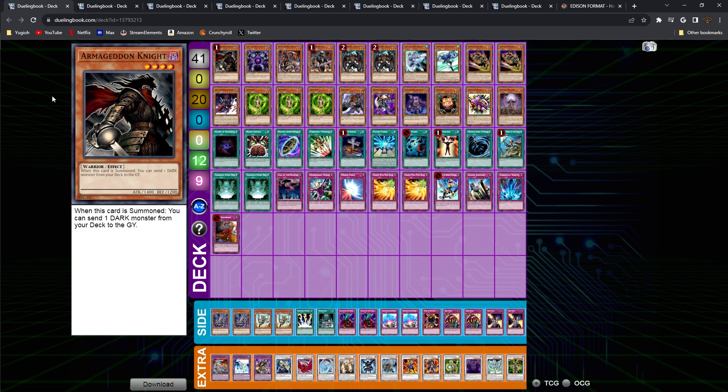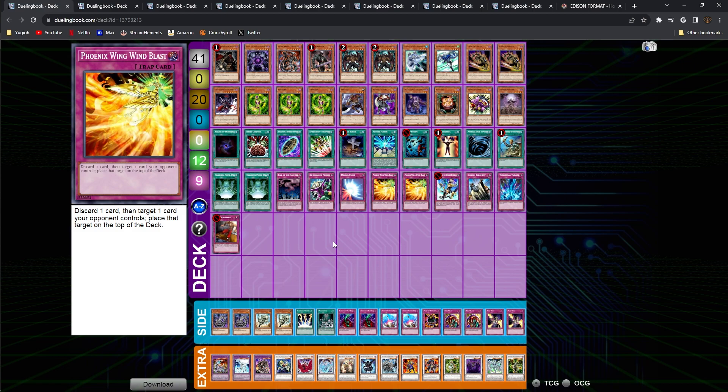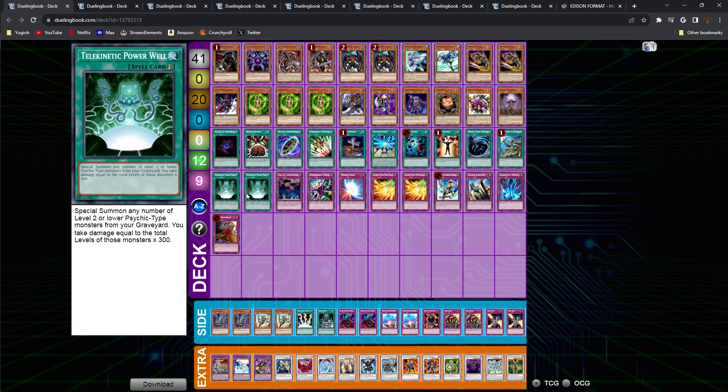The first deck on the list is a Welladad deck that's also running Bubble Man. Bubble Man has been a kind of spicy tech to get a level 4 out and go for a synchro play for 6, or maybe even make it into an 8 if you have Power Well or any other cards set face down. The two notable things I've seen in this list are the Bubble Man and the Necro Gardner. I do run this deck — the one Keegan E3 did a deck profile on — and I kind of like it. It's not really my style of play, but I think the deck is very good. I might try this one out.